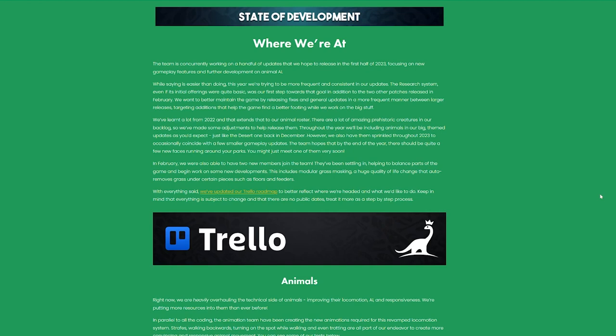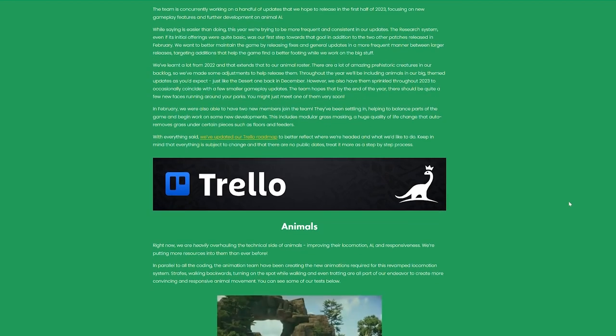The team hopes that by the end of the year there should be quite a few new faces running around in your parks, and you might just meet one of them very soon. In February two new members joined the team. They've been helping to balance parts of the game and working on new developments, including modular grass masking — a huge quality of life change that auto-removes grass under certain pieces such as floors and feeders. That's fantastic, because right now I paint everything with dirt or pebbles to get rid of the grass texture under floors. If it does it on its own, that's one less step for me.